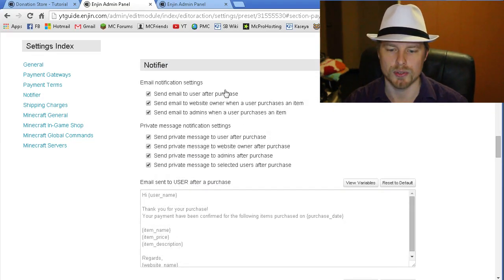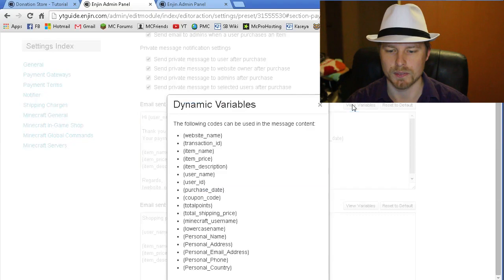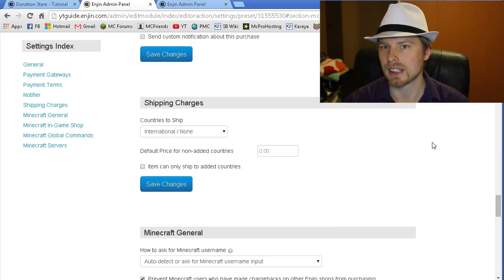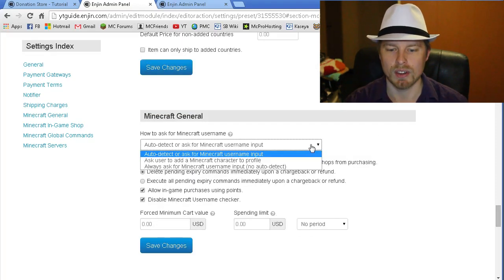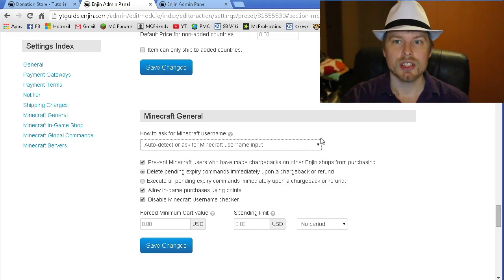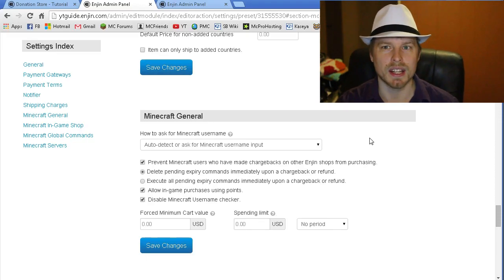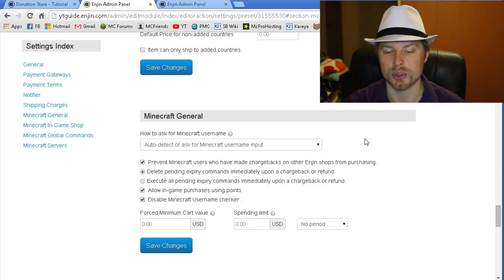There are many other payment methods available. You can set up payment terms, notifications, and even a custom notification email with variables you can insert, which will be sent to players after a purchase. You can also set the platform to auto-detect Minecraft, so once a player logs in and sets up their account, they can connect it to their in-game character and it will automatically populate when they go to the store.